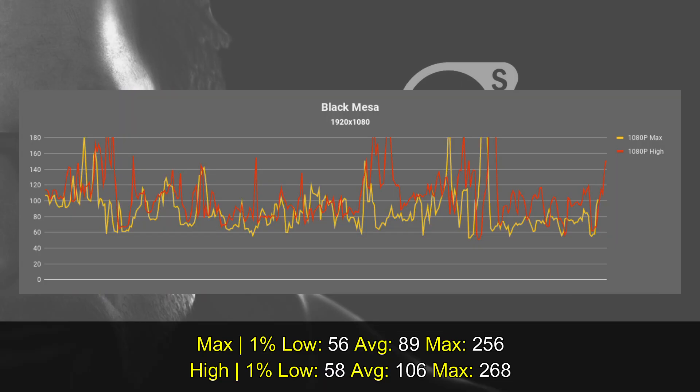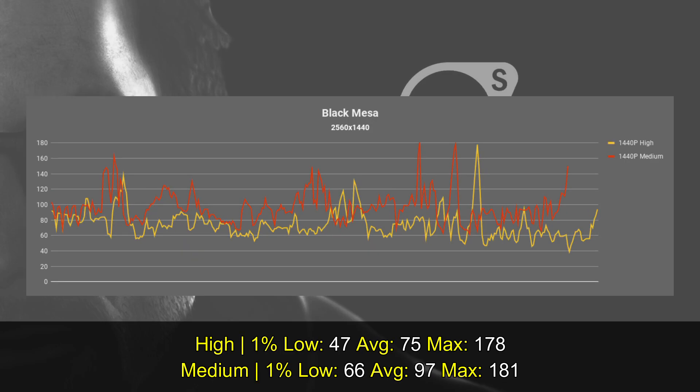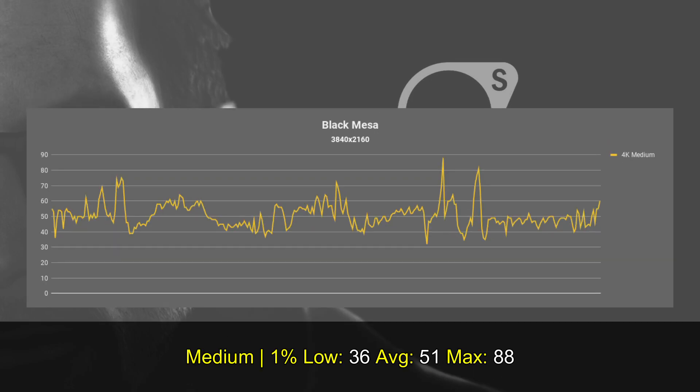I decided to test multiple resolutions. Starting at 1080p with maximum settings, I was shocked to see that both maximum and high settings weren't able to sustain 60 frames per second. The averages were good — 89 fps on max and 106 on high — but the 1% lows were below 60. At 1440p, high settings gave an average of 75 fps with a 1% low of 47, while medium settings gave 97 average and 1% low of 66. At 4K on medium settings, average was 51 with a 1% low of 36, so the experience was mostly between 30 and 60 fps.